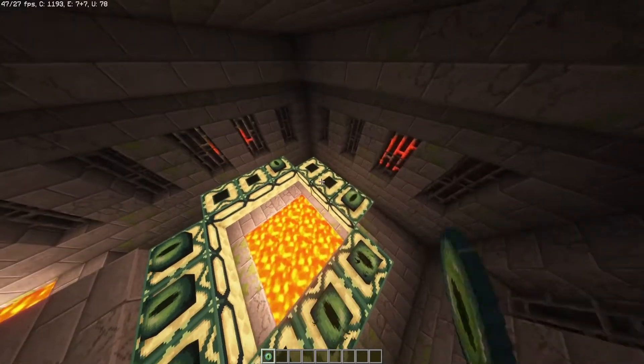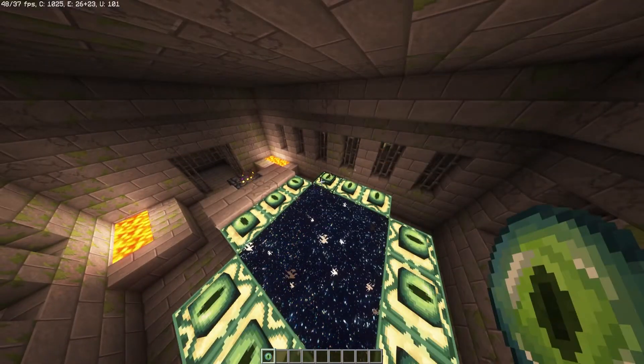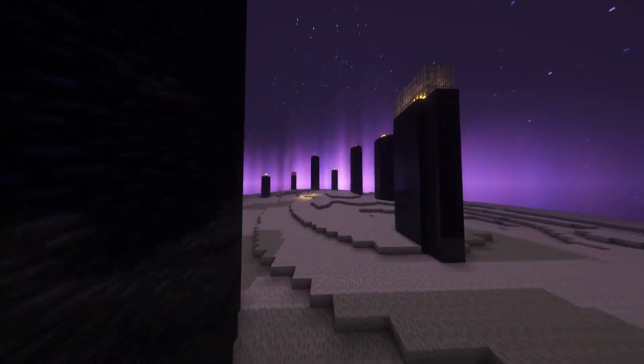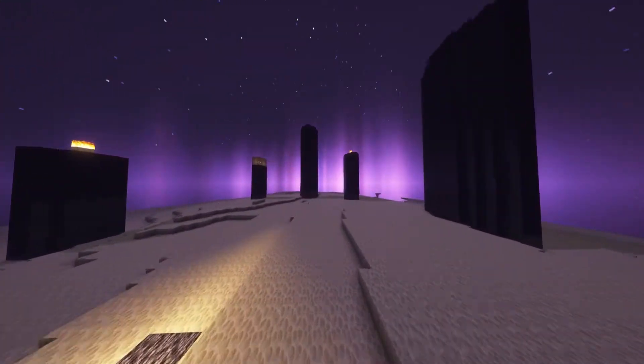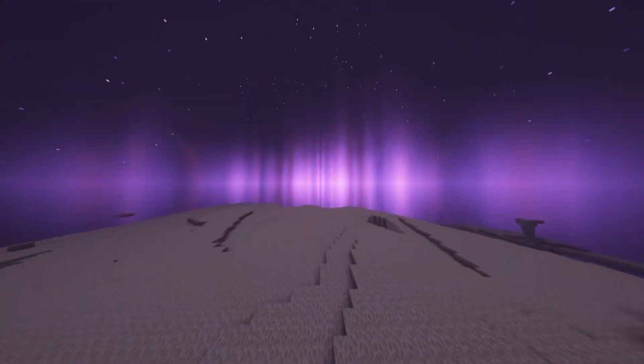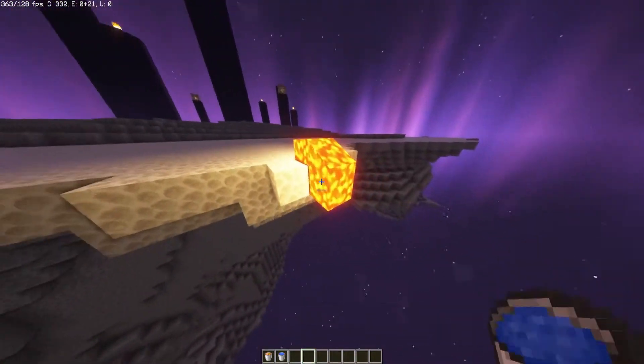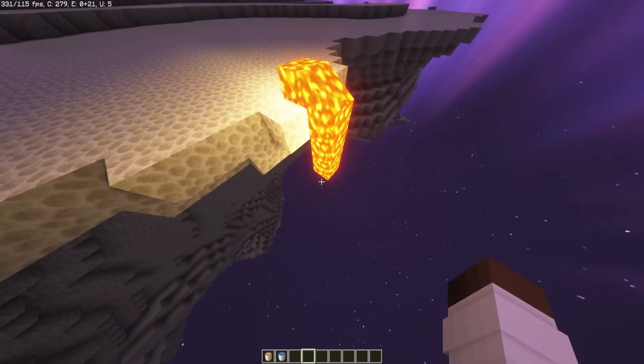Okay, so first of all, you need to head to the End. So, you light up the portal, hop on through, then you head over to the opposite side that you spawned in, the furthest part away.